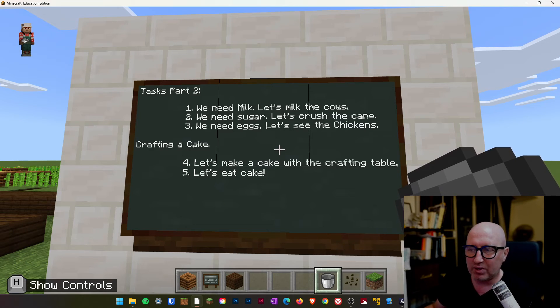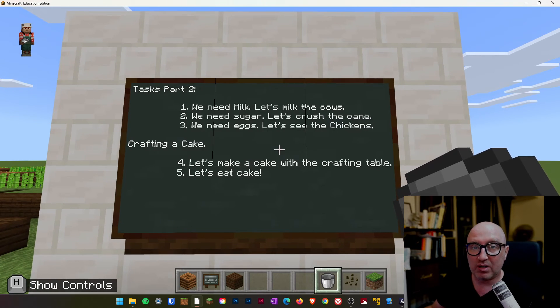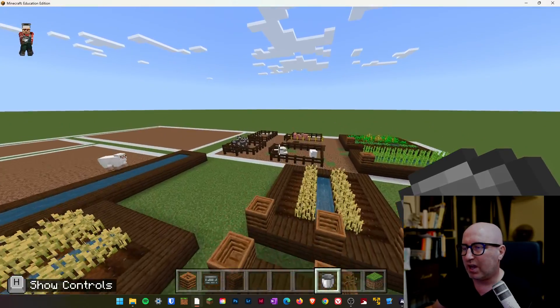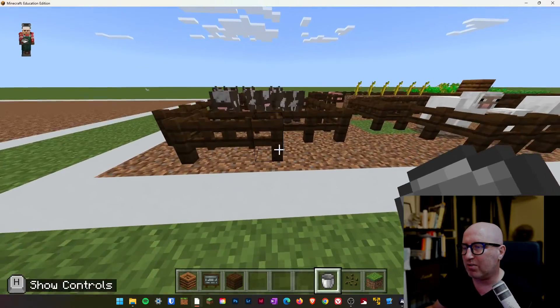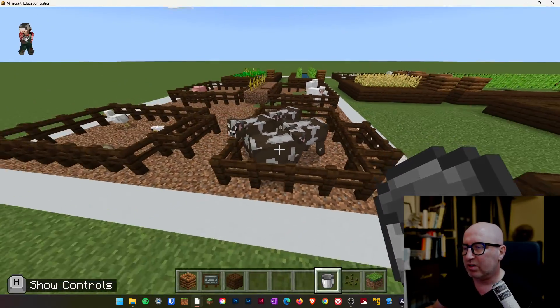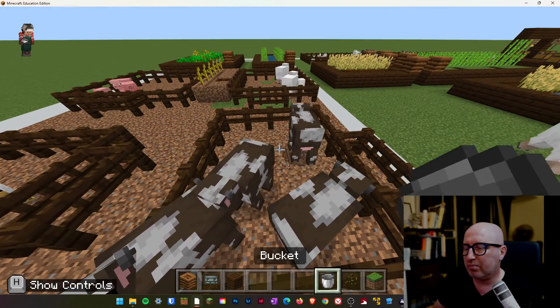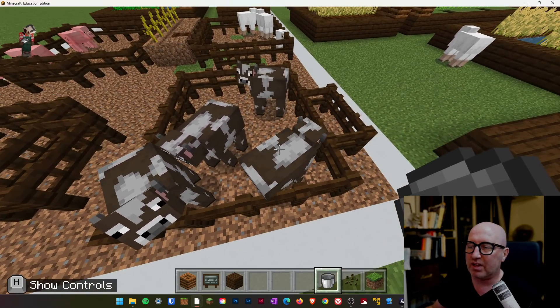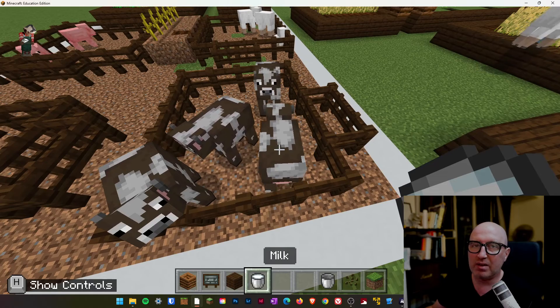To craft a cake, we need a crafting table that is in your chest for your items. And then we're going to go and eat our cake. So let's go and have a look at what we need. Let's go and see our test bed over here. We've got the cows. You simply put the empty bucket that you've got in your chest and point it at the cow and you'll have a milk bucket.